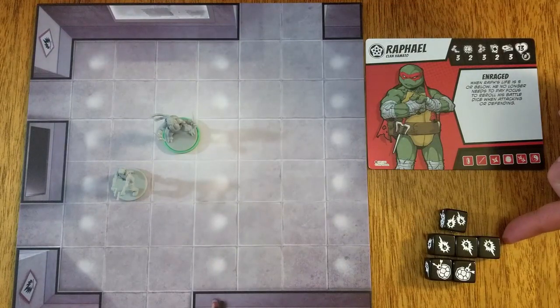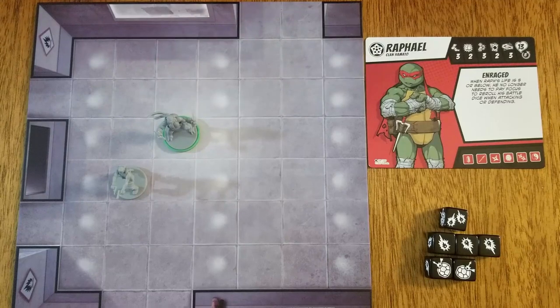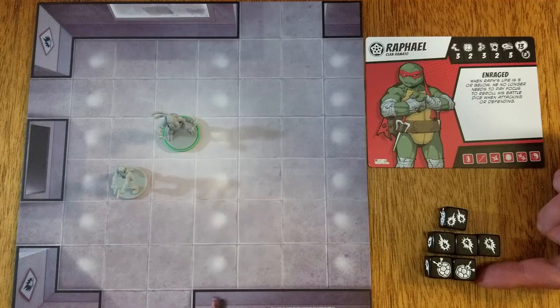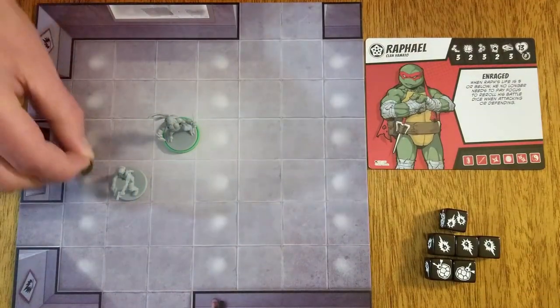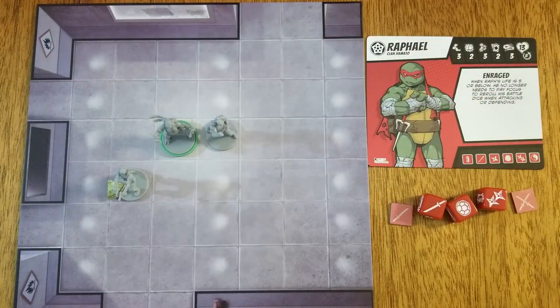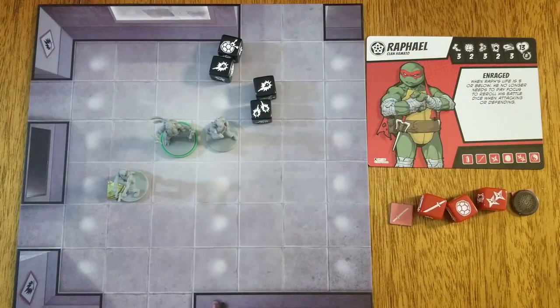Battle dice are rolled when attacking or defending. Battle dice have six faces: two blocks, three single hits, and one double hit. The attacking figure rolls for hits; the defending figure rolls for blocks, which can negate hits. Any unblocked hits are dealt to the defending figure as wounds. For melee strikes, a figure may spend one or more katana icons to attack adjacent enemies, orthogonally or diagonally. The number of battle dice rolled for the attack is determined by adding the attack attribute to the number of katana icons spent. Raphael has an attack attribute of two, and he spends two katanas for this attack, so he will roll four battle dice.